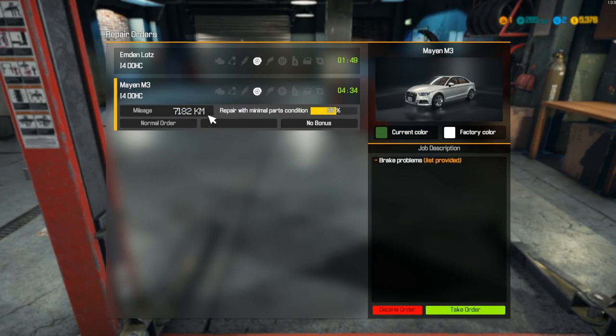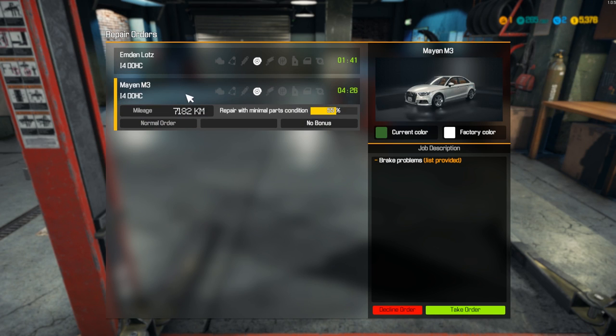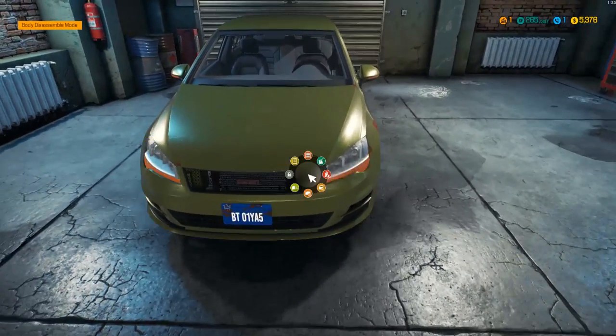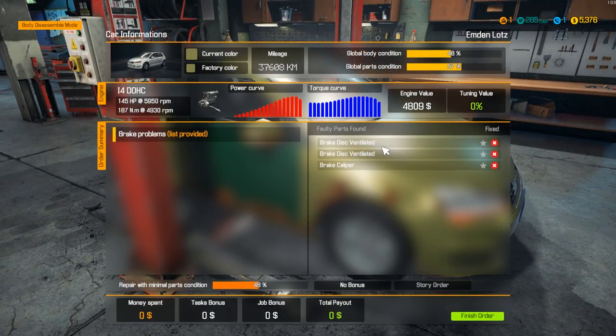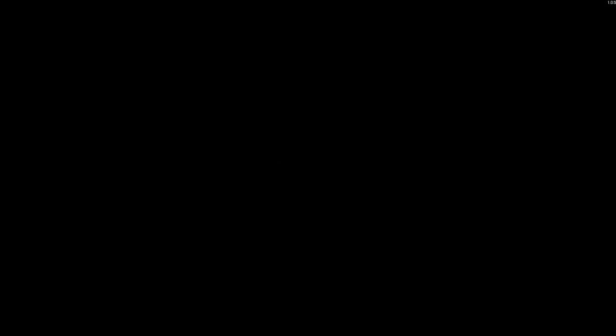Brake problems — oh we got another one up here though. Both brake problems. Which one's gonna pay us more? This one will probably give us a good amount. Let's take this order — and this is gonna be the last car we're doing for today. Move this over to car lifter A. Man, all these cars are just awful. Brake discs and a caliper — let's go buy two ventilated brake discs and a caliper.